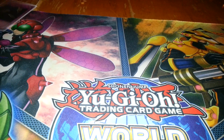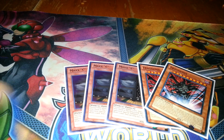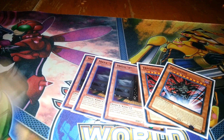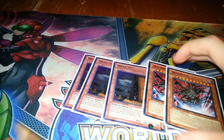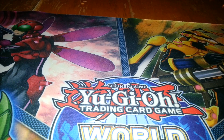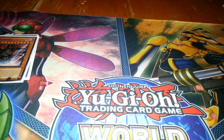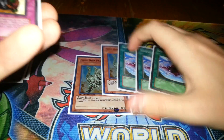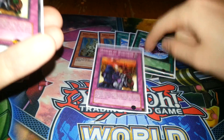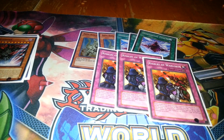Onto the side deck. Triple Maxx C and Double Tragoedia — I want to make sure they don't get their plays off, and if they decide to push I'll drop a big fat Trag on them. Double Dyna, Triple Di-Finity — good cards. I will be playing Macro instead of that. Triple Rivalry of Warlords for Evil Swarms, Water, etc. Double Dust Tornado as well.